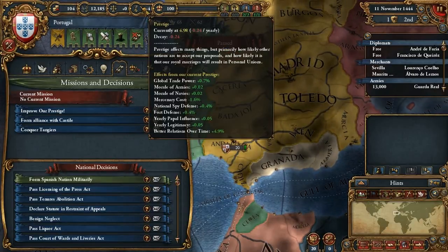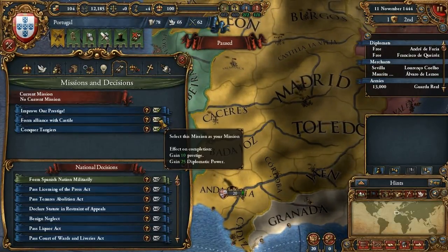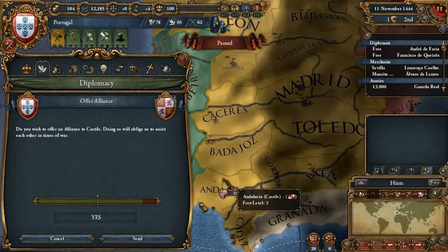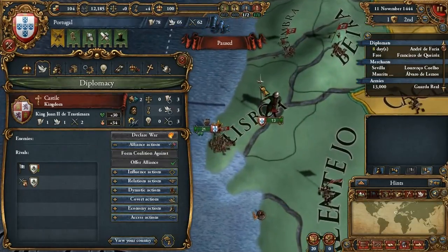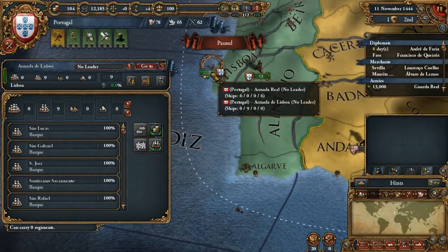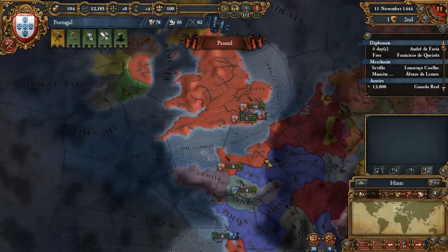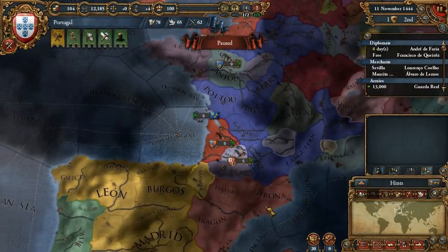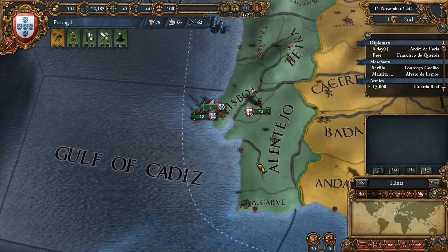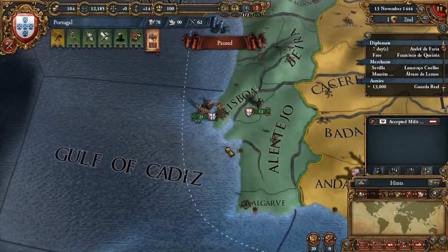I thought it was reputation — no, prestige. Prestige is not gonna happen, we're dropping, we're not going up. So let's take Form Alliance with Castile. And Diplomatic Alliance — this will get us one mission done. Now let's move these guys here and move a boat around here. I know that the English are gonna invite us to the French war, and since we can't afford prestige-wise to say no, we'll have to join it and hope the French don't attack us. Okay, that's one objective clear.